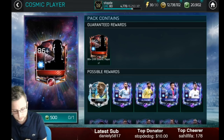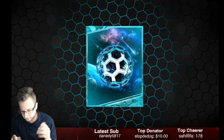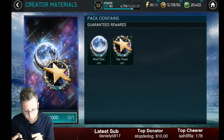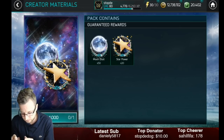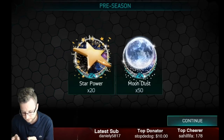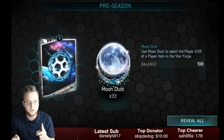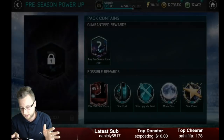Let's do the Cosmic Player pack — let's get that Zardes. We get ourselves an 87 overall central attacking midfield card, not a bad start. Our next one — a thousand crater pack. Verstack is broken. 20 star, 50 moon dust. Let's see what we get. I want to get a bunch of the star dust too. 20 ship upgrades, 43 star power — that's good. 33 moon dust. And it is star fuel at the end, not a player. That's not so great, but we do have a guaranteed master 90-plus overall player coming.